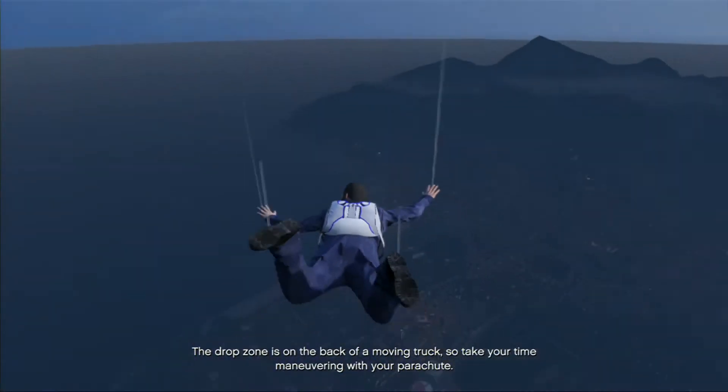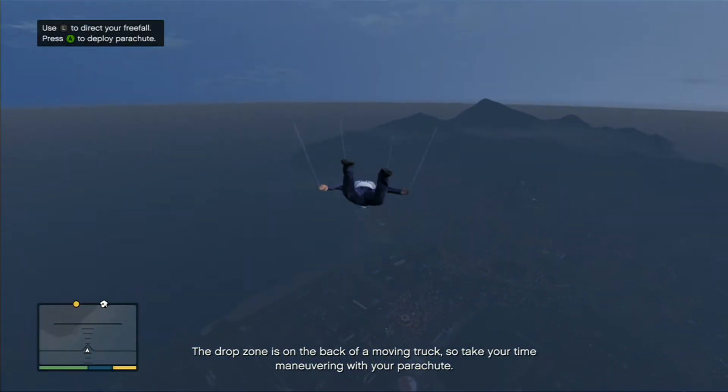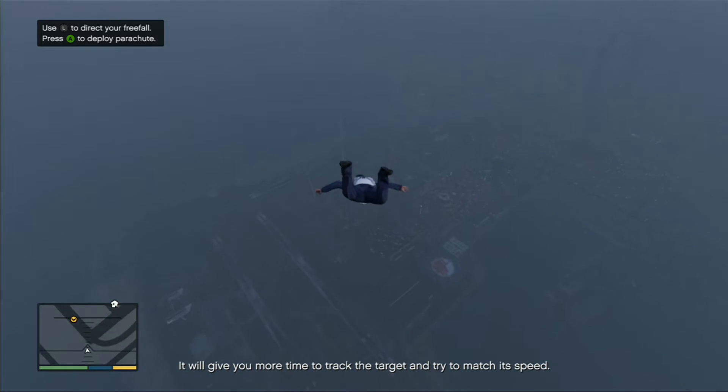The drop zone is on the back of a moving truck, so take your time maneuvering with your parachute. It's better to pull your chute early than late. It will give you more time to track the target and try to match its speed.